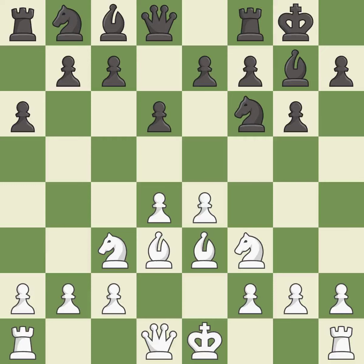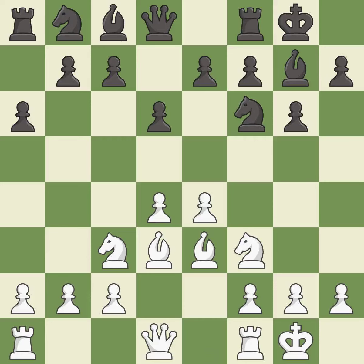Castling kingside tends to be safer because the king is further from the center; it is best. Castling develops a rook while also moving the king to safety. Castling to the same side of the board as the opponent tends to lead to less sharp positions compared with opposite-side castling; it is best. This pins a knight, which restricts its mobility. The opposing bishop is kicked by a pawn and must now move or be captured; it is best.